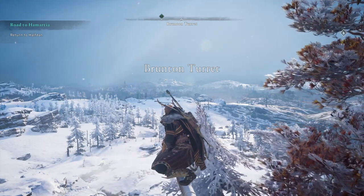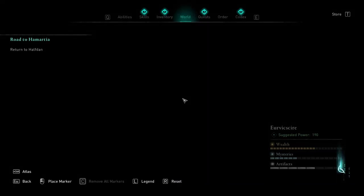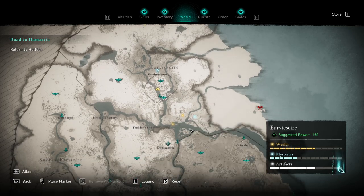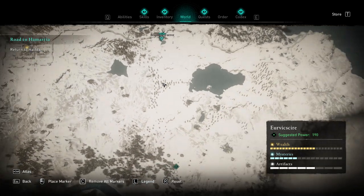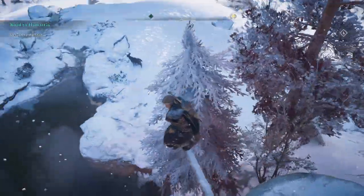Hello everyone, this is Serious Trivia. Welcome back to another episode of our Assassin's Creed Valhalla Let's Play. So we're in the far north, very very far, edge of Hadrian's Wall. We're supposed to make our way back to Doncaster to meet up with Yarr, but we have a treasure nearby that we can visibly see on the map, so we're gonna go grab that while we're close.